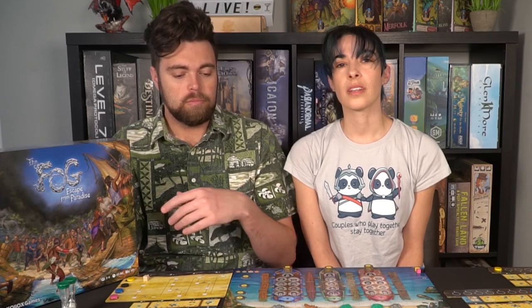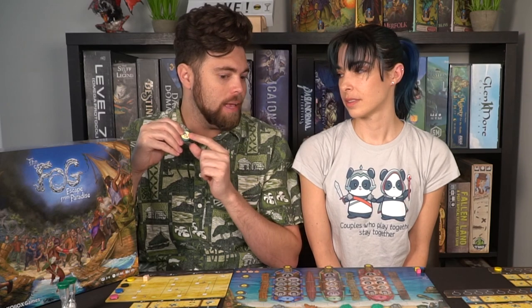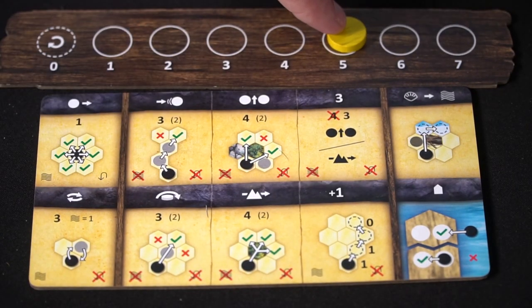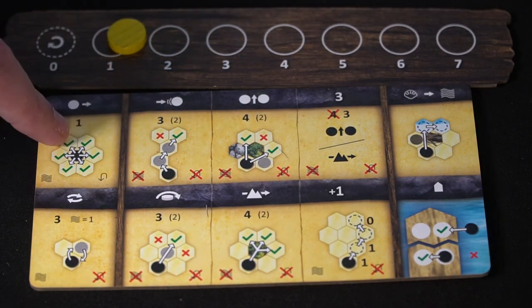The icons also show the cost of each action — whether it's one, three, or four — and in parentheses you'll notice a different number, which is the discounted cost for a specific villager who has that ability. For instance, this character here can bump, and normally bumping would cost three, but because she has the bump symbol she can do it for only two. Once you've spent all your movement points your turn is over; move the action cube forward and the next player goes.